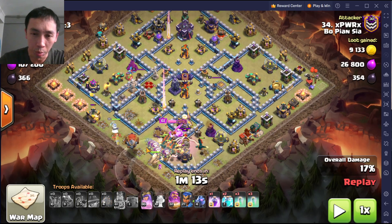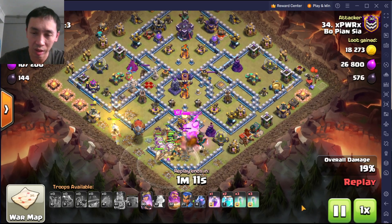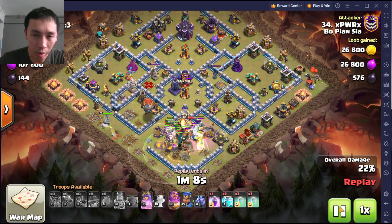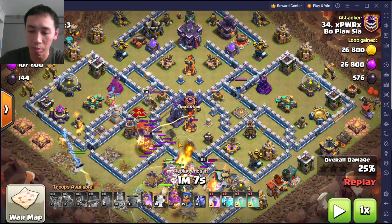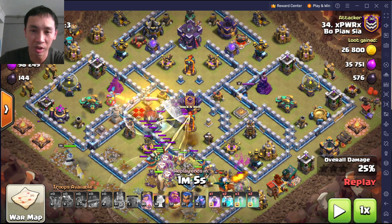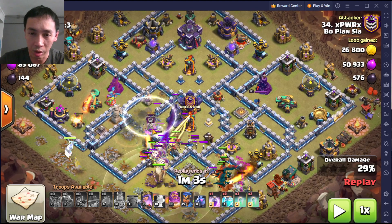I think I made a mistake — the angle isn't so good, so the blimp wasn't in the warden's range. I decided not to risk it and just let it go. The blimp is taking a lot of damage because it's not being protected by the warden ability — I was panicking because it's dying. Just in time, it reaches the place just before the air sweeper can touch it — lucky. It goes down.